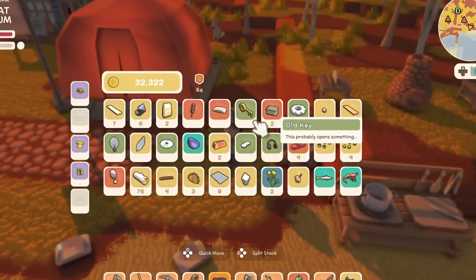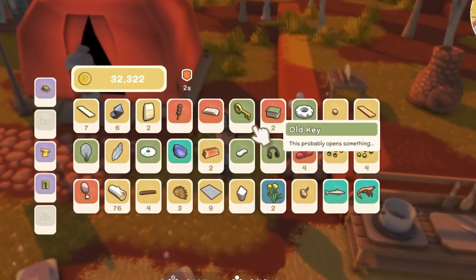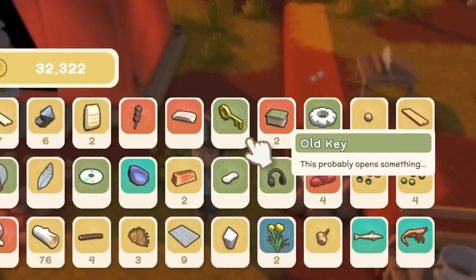Also, I haven't used one yet, but the old keys are going to be used for when you venture into the deep mines. I guess you'll find some gates or treasure chests, and you can collect these old keys and use them while you're down there.